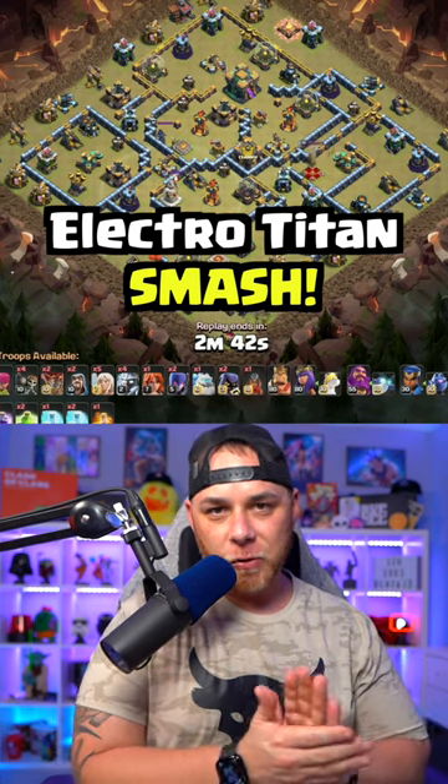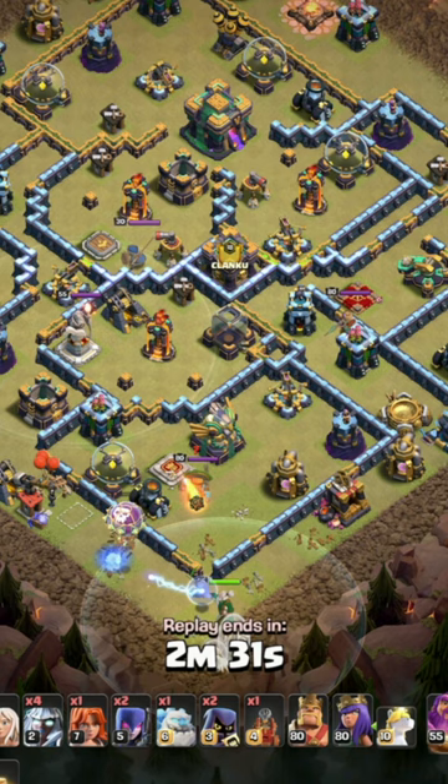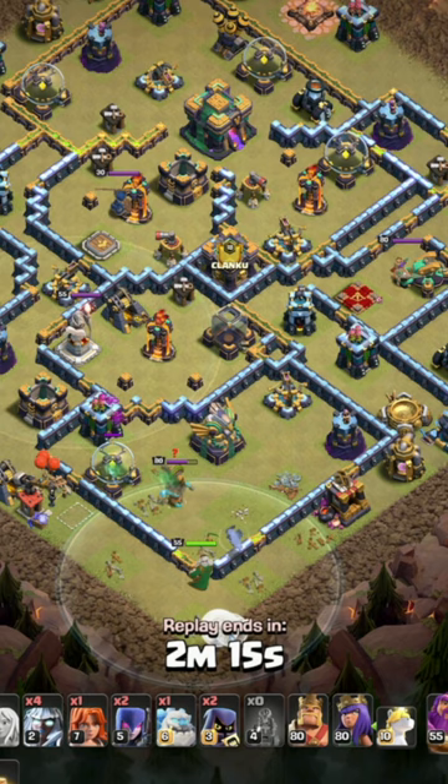Here's one for my Town Hall 14 friends — the Electro Titan Smash. Starting out with some balloons to take out some buildings for a warden walk. This warden is going to clear various buildings through the lower compartment. We're going to speed this up because the funneling portion takes a while.